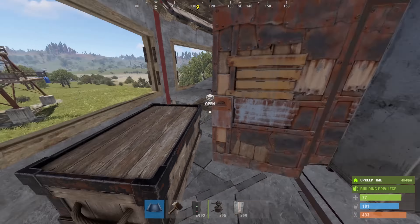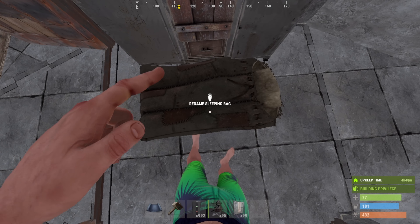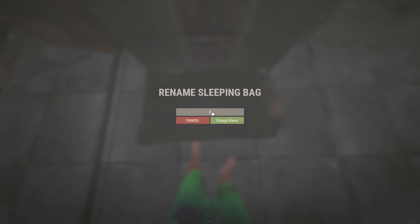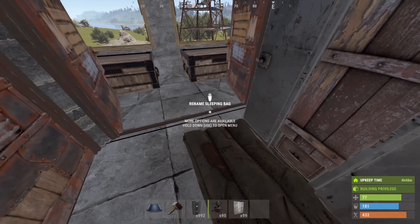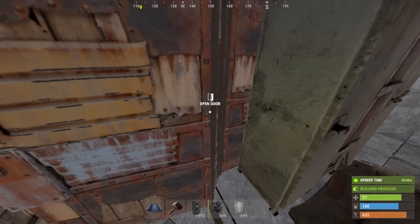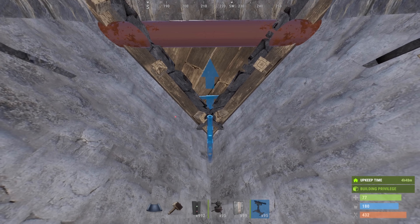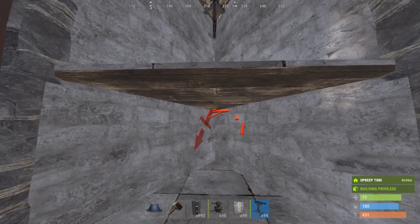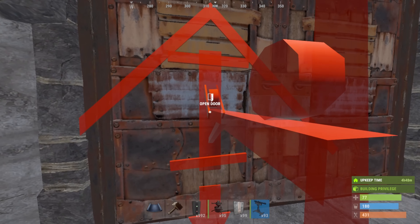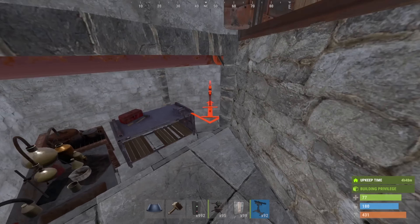And even though I've got a bed downstairs, I usually go the route of adding a roof camp bed. Contrary to the name, it is mostly meant to defend my base in case I'm under attack. Finally, all that's really left is a couple of optimal shotgun traps. While not necessary at all, these can be a great asset in the event of an online or even an offline raid.